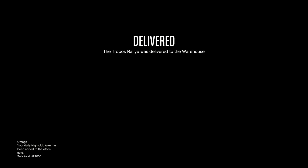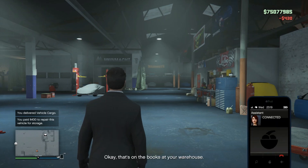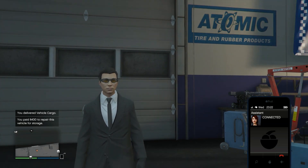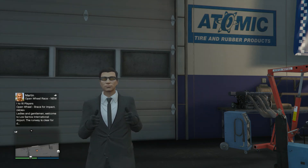Okay, just wait for the assistant to call and I'll wrap up this video. 'That's on the books at your warehouse. You've got to use the SecuroServe terminal at the office if you want to go after another one.' Alright guys, well thanks for tuning in. I am Charger, just in case you forgot, and I will catch you next time — take care.